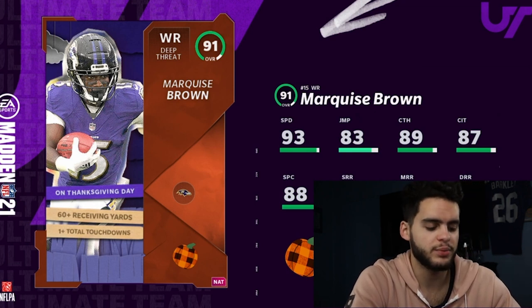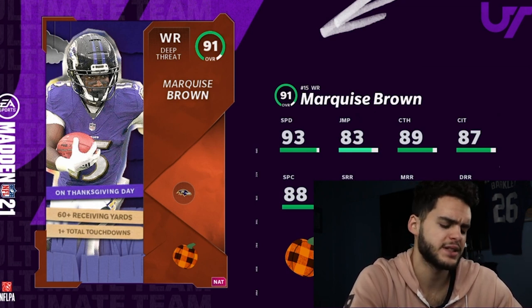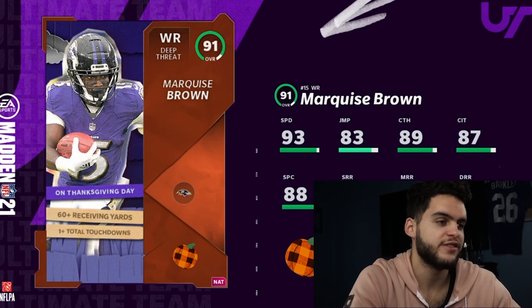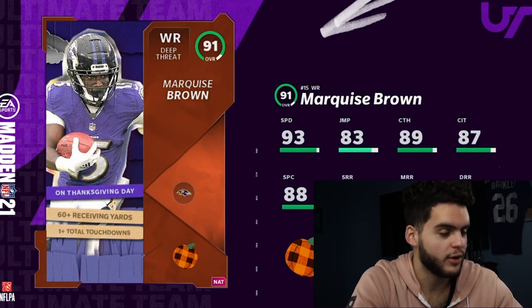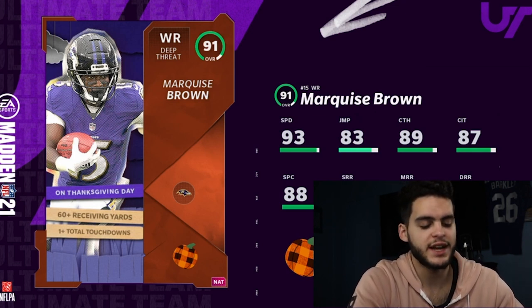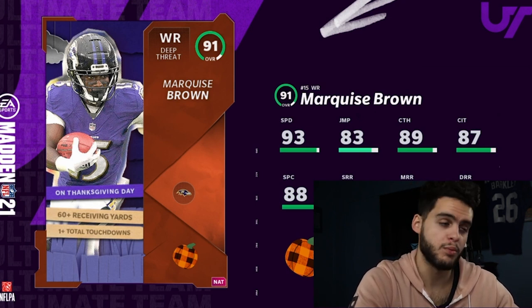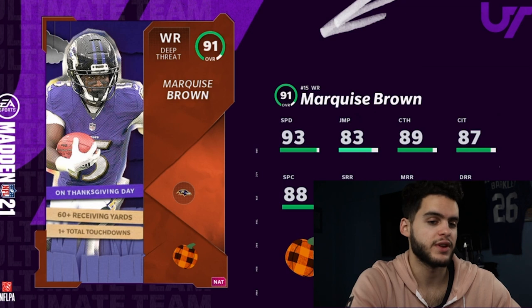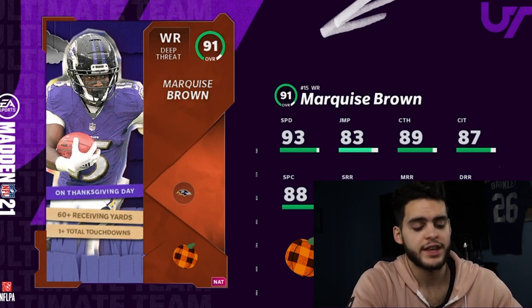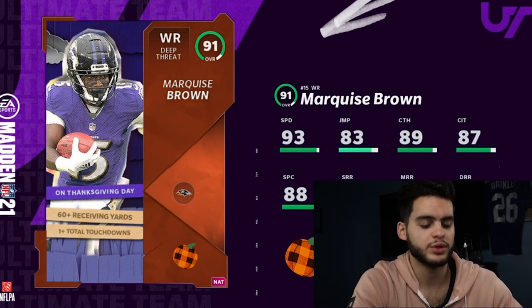If he gets 93 overall — which I expect if he hits 60-plus yards and scores — he'll have 95 speed, above 90 catching across the board, with short, medium, and deep route running thresholds at 95 speed. He will be the best wide receiver in Madden 21. Ebron will be the best tight end, Fuller will be a great free safety, Watson will be close to one of the best quarterbacks, but Marquise Brown will be the fastest player while also being the best wide receiver — it's a no-brainer. Hope you enjoyed; comment below for advice, and use code 'poodle' for 15% off at MutReserve.com.